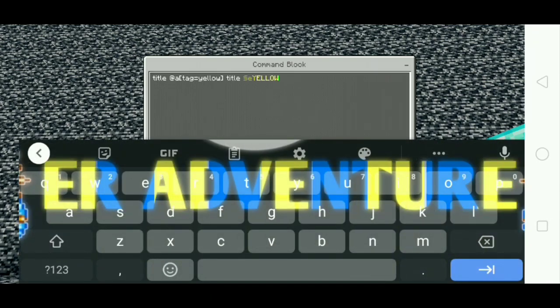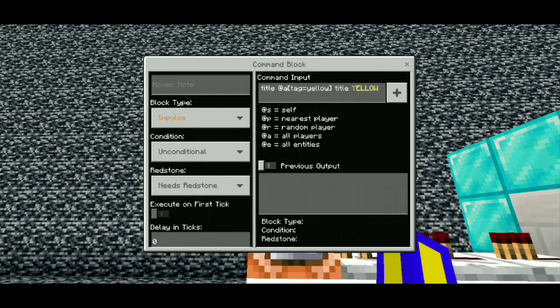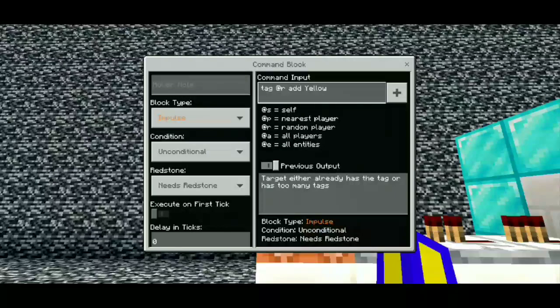That's the color coding. You can copy paste and put it on clipboard. You see this — title at A, tag equal yellow, title yellow. So let's give it a try — put a big letter at the start.